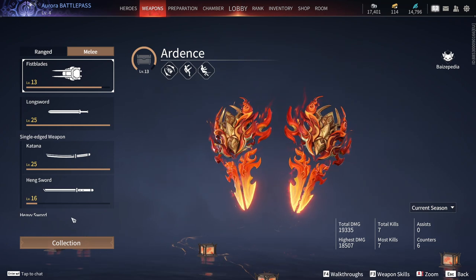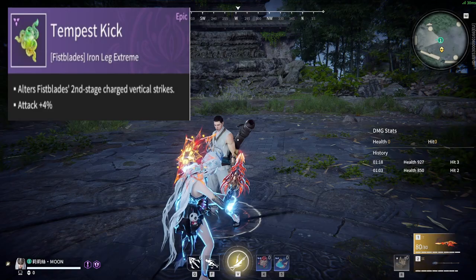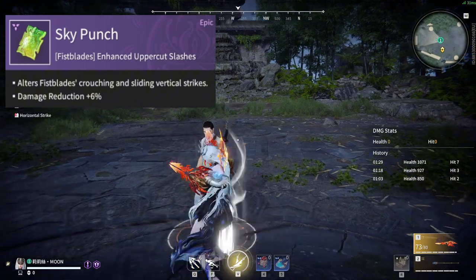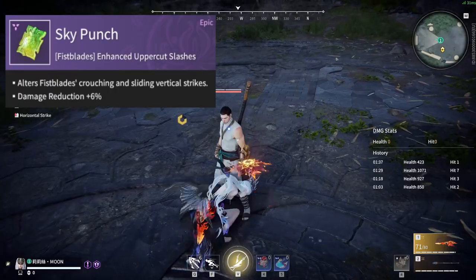Two new Soul Jades have also been added for the first blade: Tempest Kick, which will modify the second stage of the vertical attack, and Sky Punch, which modifies the uppercut to launch the opponent much higher.